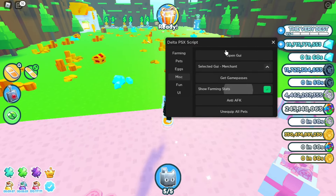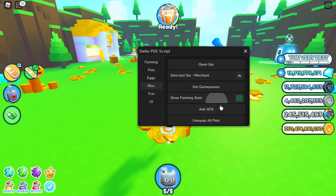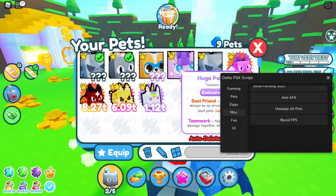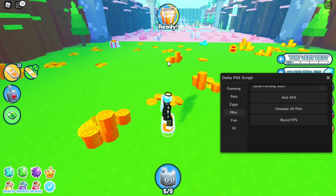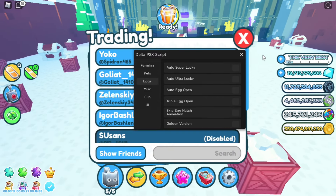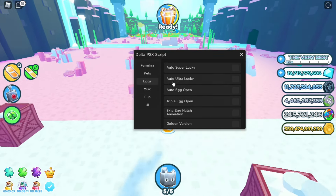Show farming stats lets you see how many coins you're getting in 60 seconds — very useful for farming, I'll cover it later. Anti-AFK will make sure you never get kicked out of the game. Unequip pets does that if you want, for some reason. Boost FPS is going to make the game look worse but run smoother. Auto super lucky and auto ultra lucky will automatically use potions for you — you don't have to use them manually.